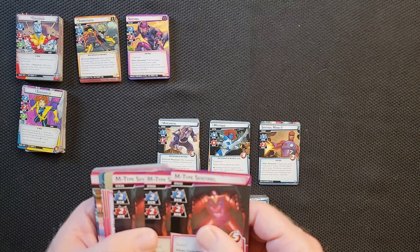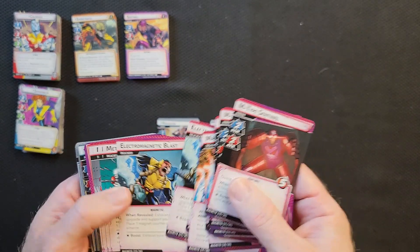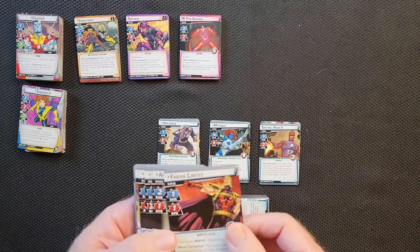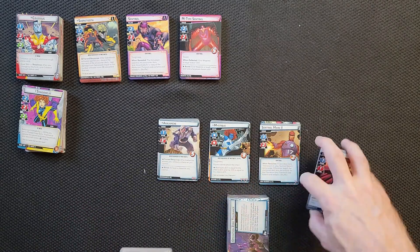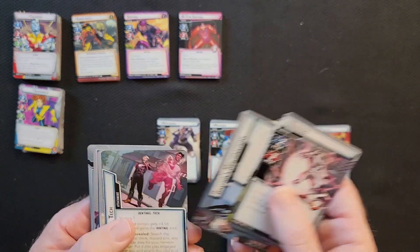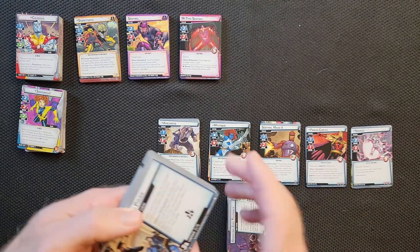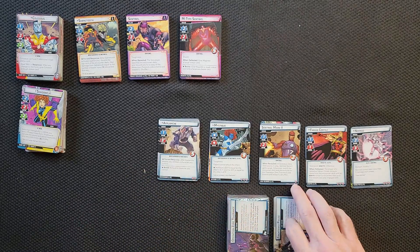M-type Sentinels — this is for Magneto. So we know we've got Magneto in here. The Jim Lee Magneto from the cover. Let's set Magneto down right there, starting at card 10. The Acolytes — another modular set. There's Nimrod. Future Past — Nimrod, Future Past. There's the end of that modular set. Then you have campaign cards, which are sprinkled throughout the campaign — you want to keep these separate.